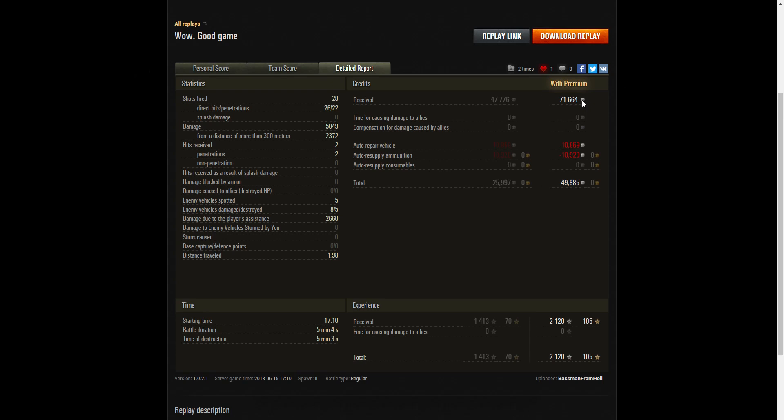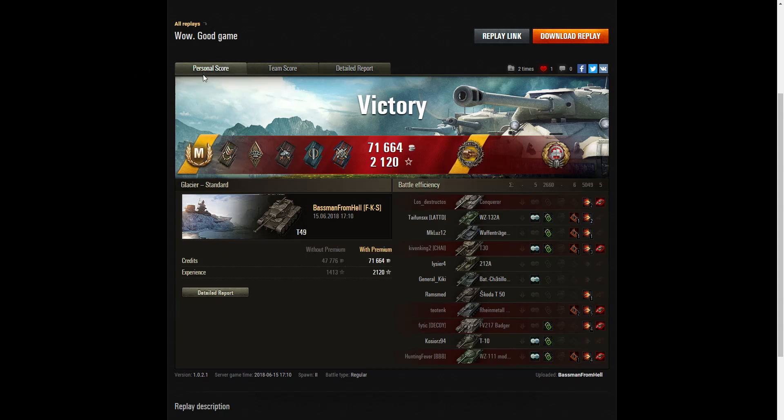On the premium account he earned 71,664 credits - and this is a non-premium vehicle earning that much, normally you'd expect a premium vehicle to earn that. He used standard ammo throughout the battle, didn't dip into premium ammo at all. After repair and ammunition resupply he ended up with 49,885 credits - a really good score. He received 2,120 XP with no multipliers. Thanks very much for sending this one in. It shows how the T-49, even with the standard 90mm gun, can still be an absolute terror for the enemy with really good capabilities. Please give this video a like and subscribe to the channel - hopefully it'll be your replay featured in the next video.